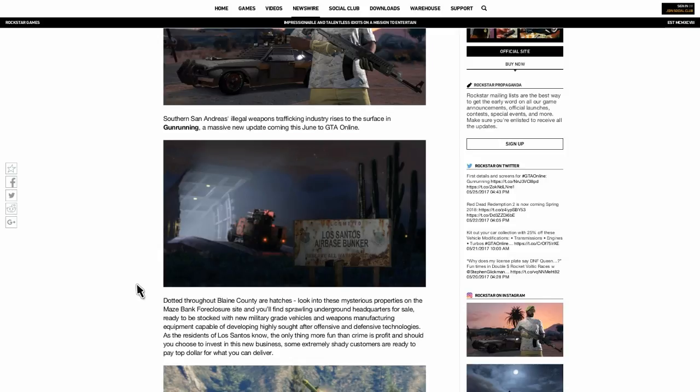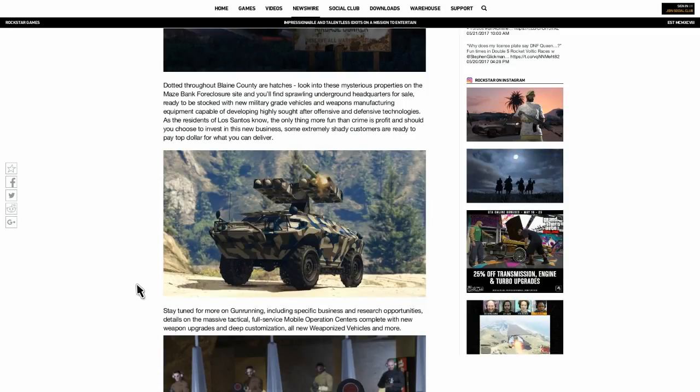The next piece of equipment looks really interesting — one I'm probably going to love and hate at the same time. It looks like an APC or a light tank, but it seems to have a SAM — a surface-to-air missile system — on top. So I think all of us who like to terrorize lobbies with Hydras, Savages, and Buzzards are not going to like this thing so much, because it looks like it may be able to take down some aircraft.